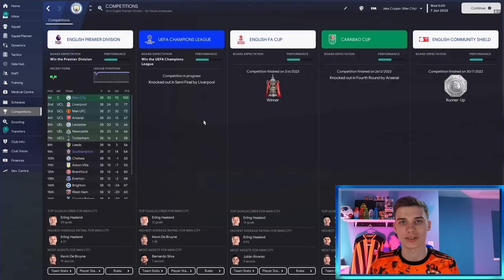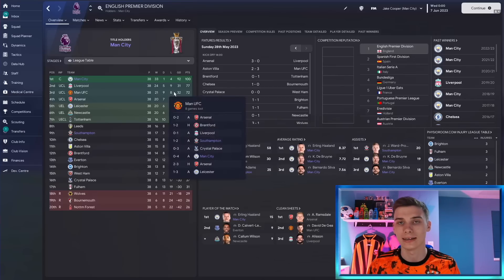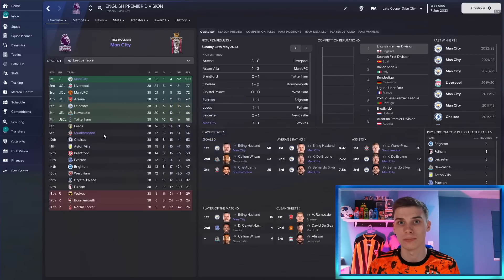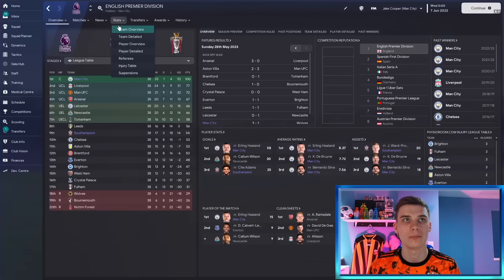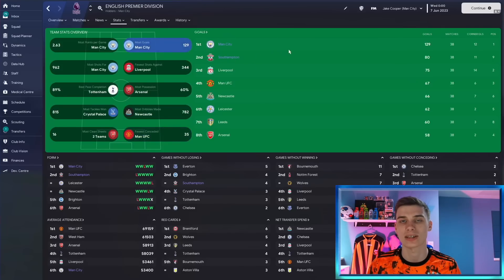We have two sides in the Premier League and the first one we're testing with is Manchester City, who in real life under Pep look to be potentially winning a treble. In this save they've won the double — the FA Cup and the Premier League — with 100 points, 33 wins, four losses, and a goal difference of 92. The big key stat from this tactic is that it scores tons of goals: 129 for City.